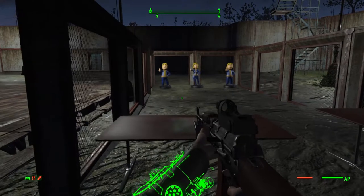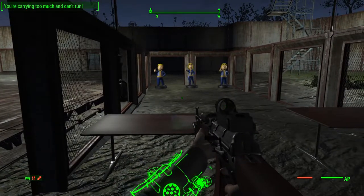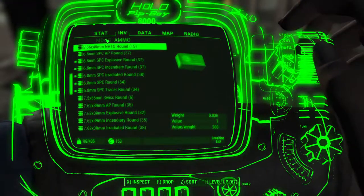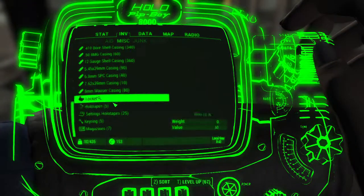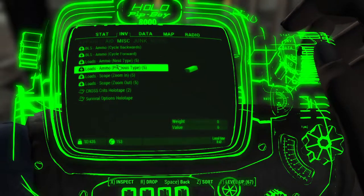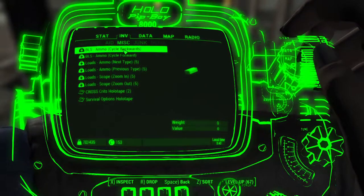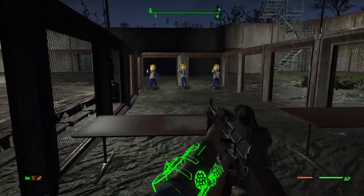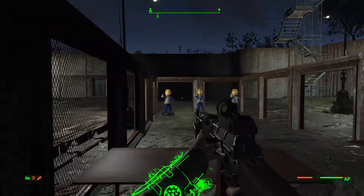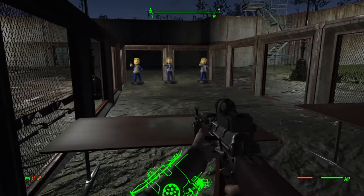There was one little problem: the thing you had to use to swap ammunition was this settings holotape right here — it's called the LOADS Ammo Next and Previous Type. What I did was create two different switches to handle the same operation but do it much faster for specific guns. You'll notice that sometimes the load switch works the same, and sometimes it's considerably slower.